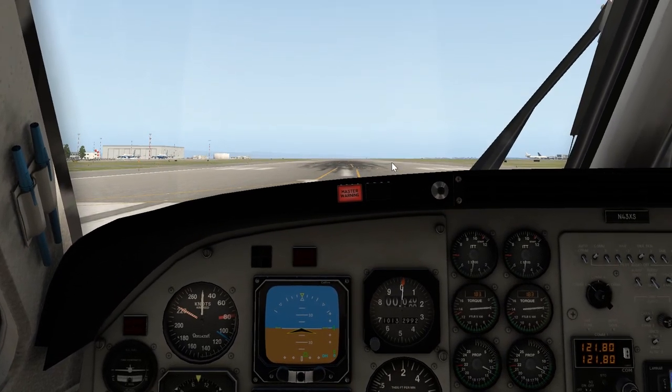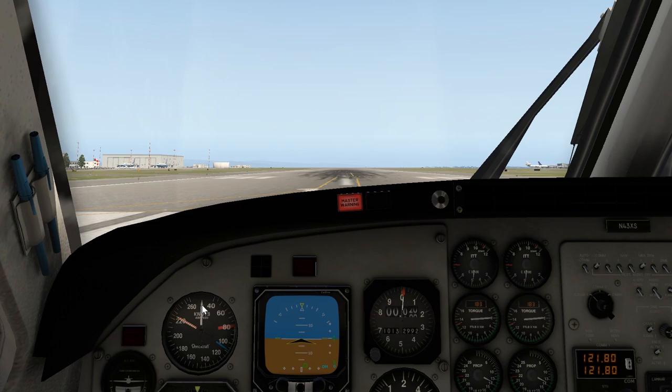I'm going to go to inside view. So here we have our airspeed - 80 is the V1, the point of no return where I can no longer abort takeoff, and that blue line is what I'm going to use for my takeoff speed. I'm not sure if that's right but that's what I'm going to use.